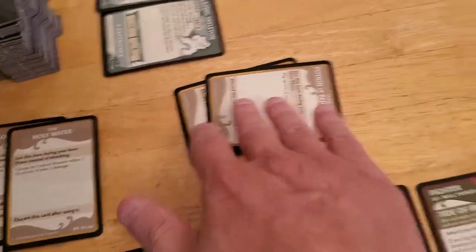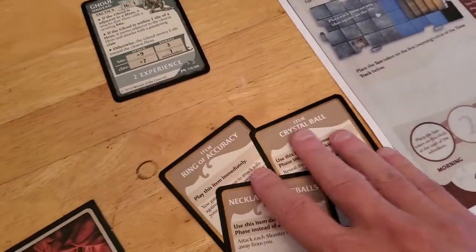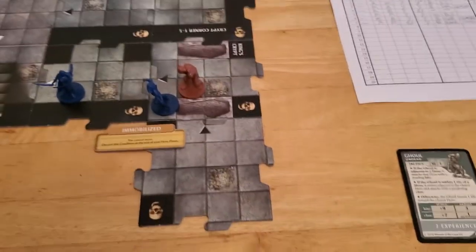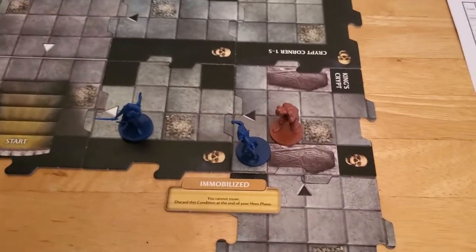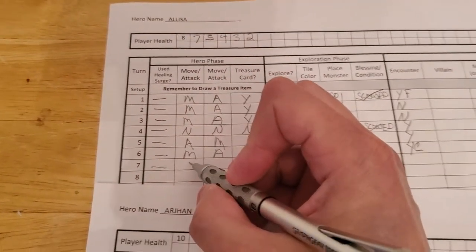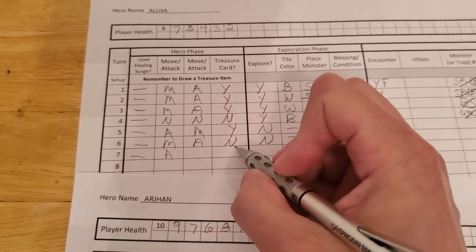So we have three, four, five, six, seven, eight — we need four more, and then we can head to the exit. Let's update for Alyssa: she didn't need a healing surge, she is not yet moved, she did attack, she got that treasure.